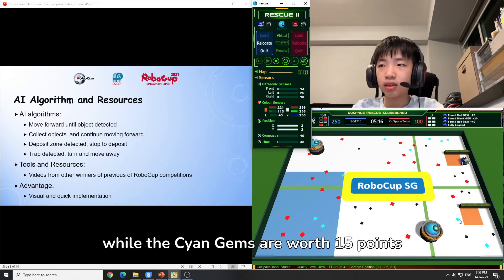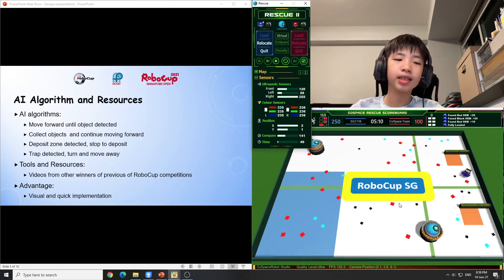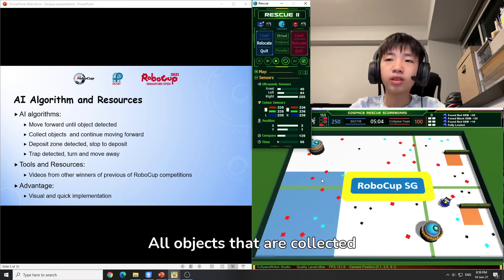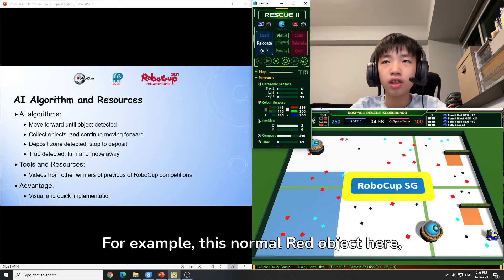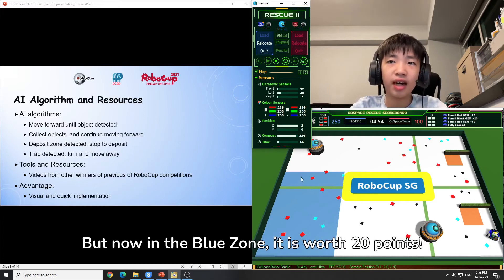The red gems are worth 10 points, while the cyan gems are worth 15 points. The black gems are worth 20 points. This area here is the blue zone — all objects that are collected in it are worth double the points. For example, a normal red object worth 10 points becomes worth 20 points in the blue zone.